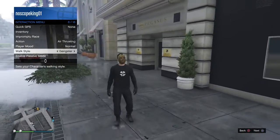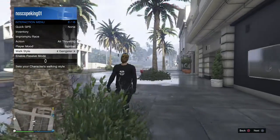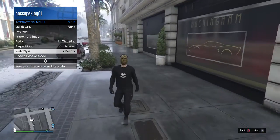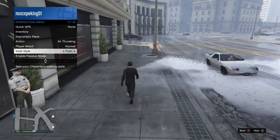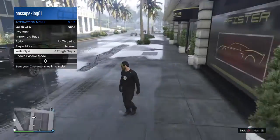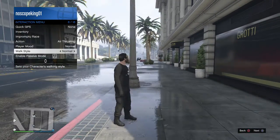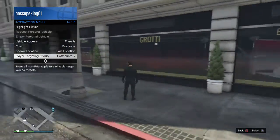Now you can walk like a gangster — head sticking up, walking tough. Then there's the posh walk, which looks almost normal but your character keeps his head up the whole time. And here's the tough guy walk where your arms stick out a little more and you walk big like you're stomping on the ground. They're all a bit different but that's something cool.